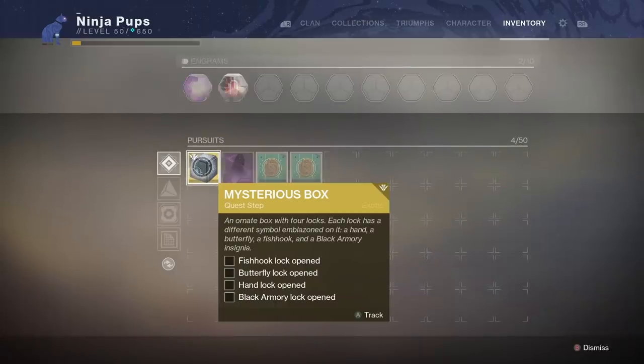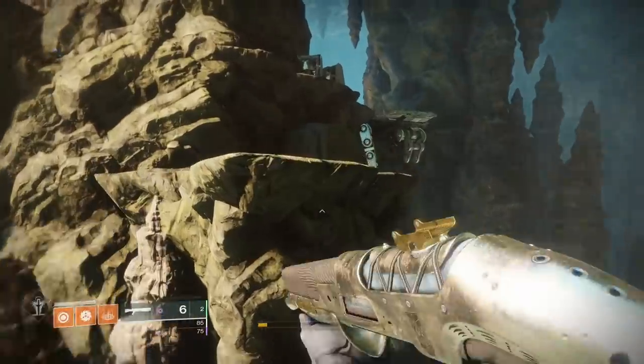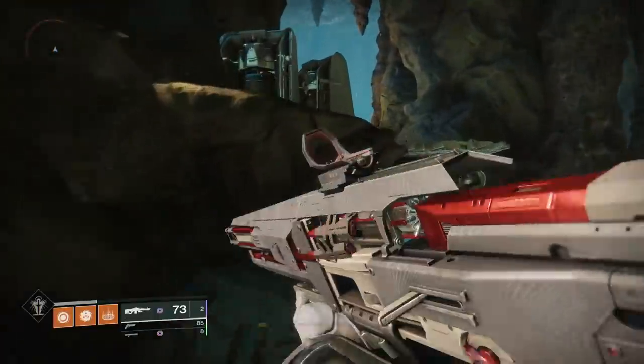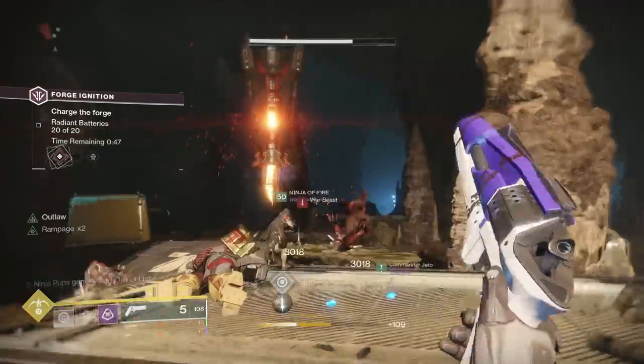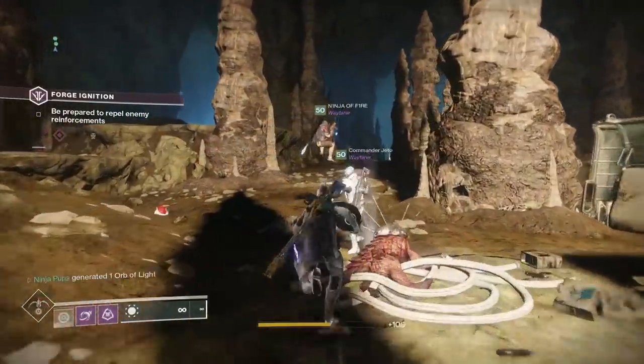The box requires four keys to be inserted into each of the four locks. To get the first three keys, it's as simple as shooting two blue drones in each of the forges to get maximum temper and opening a crate at the very end of them. For the final key, we'll need to mold it ourselves through a quest line. So here's how to get the first three.